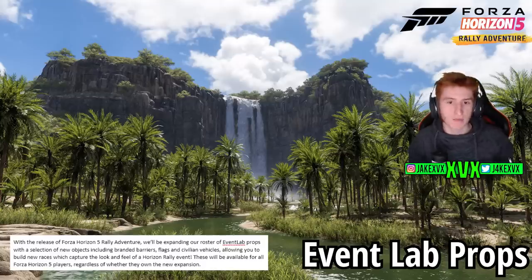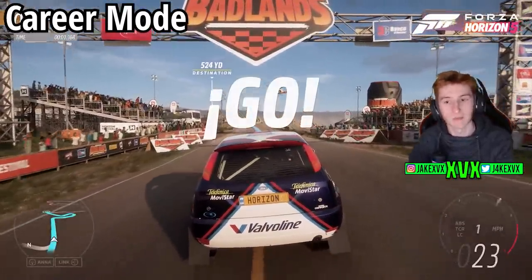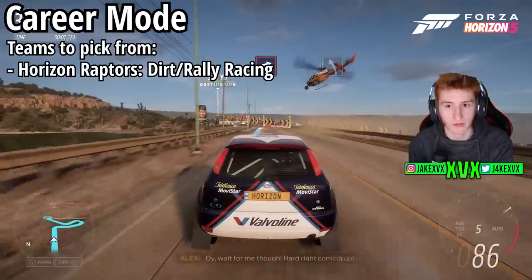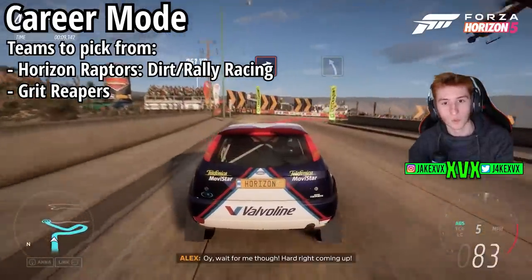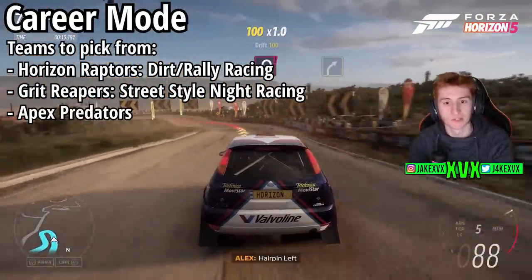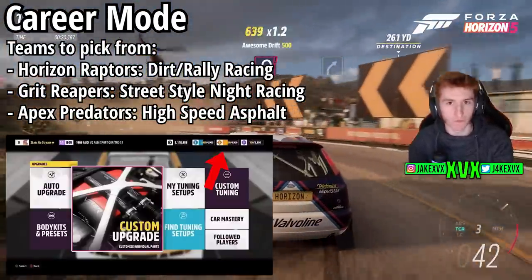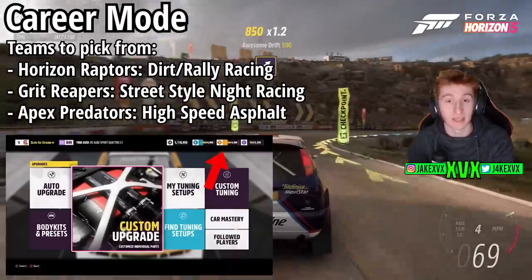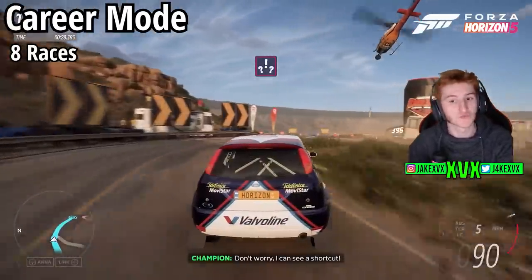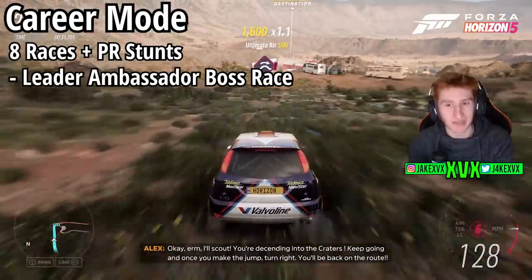So how does this expansion work? The career mode works with three teams — you pick a team and follow that career path. The teams are Horizon Raptors, which features dirt and off-road events; Grit Reapers, which features street style and night rally events; and finally Apex Predators, which masters high-speed asphalt rally. Once you pick your team you will compete in eight races with your team of choice, with PR stunts along the way, before taking on the leader in an epic ambassador race.